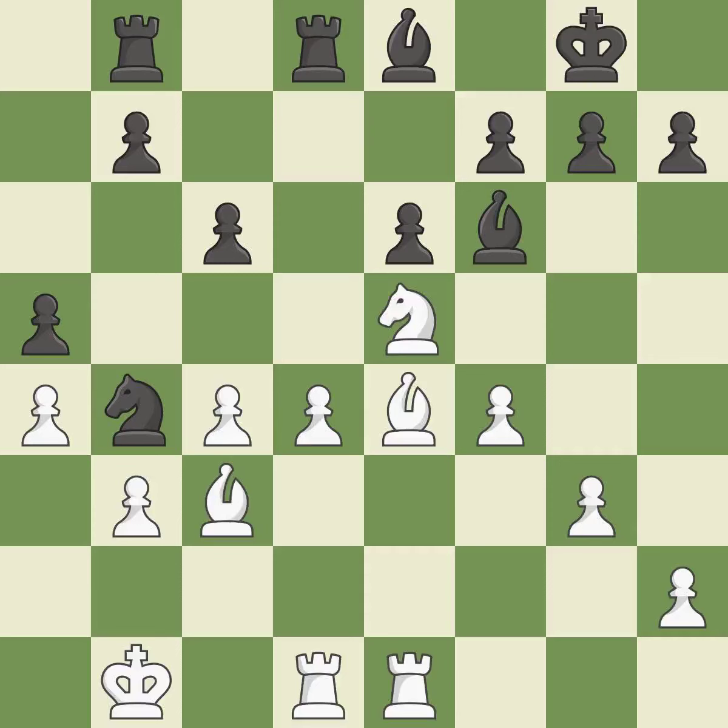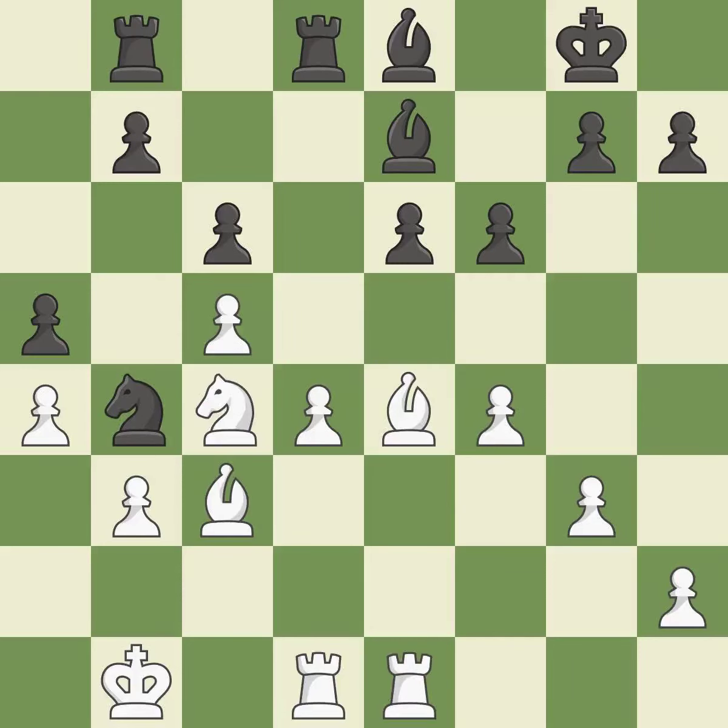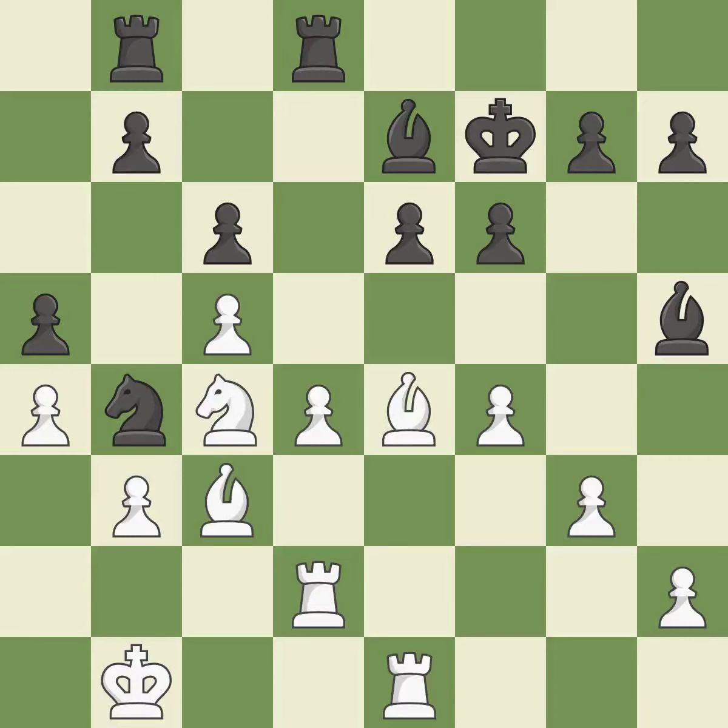This moves the bishop to a more active square, making it gain scope — this is the only move that works. This poses a threat to strike a knight. This is the only good move. There were worse maneuvers, but there were also much better ones. The knight is thus brought to safety. This buys time by putting a rook in danger and getting it to flee. The rook is now in a safe position. A wise decision.